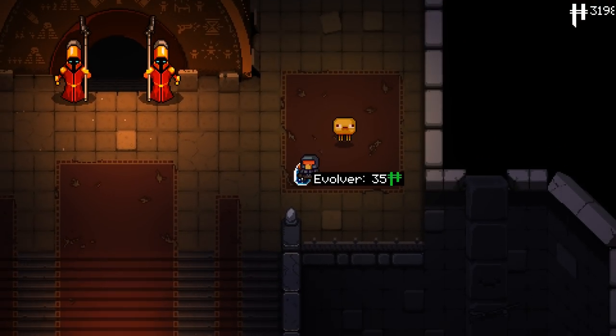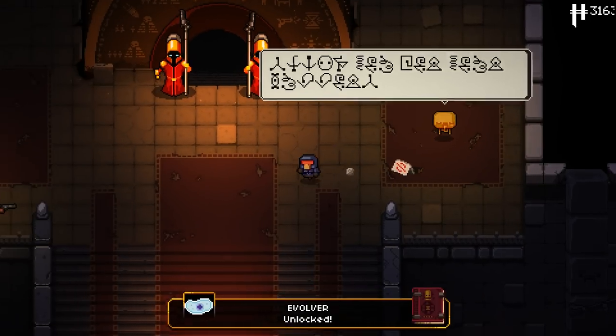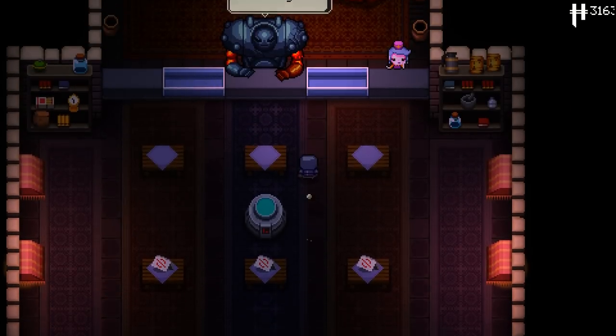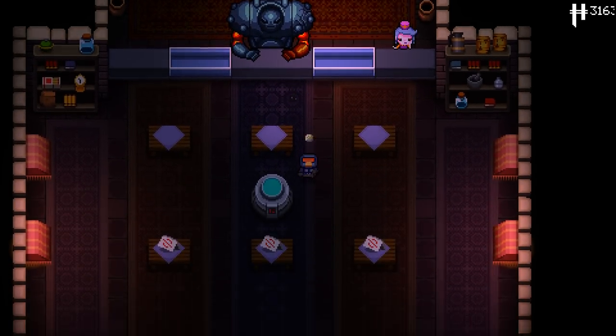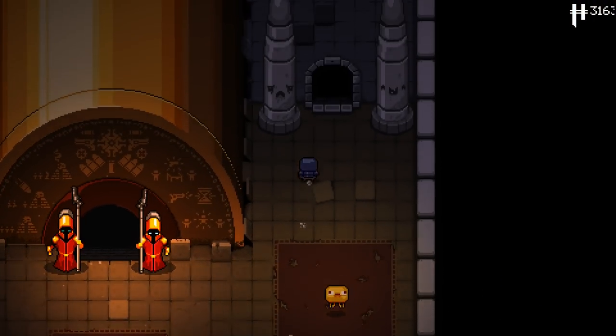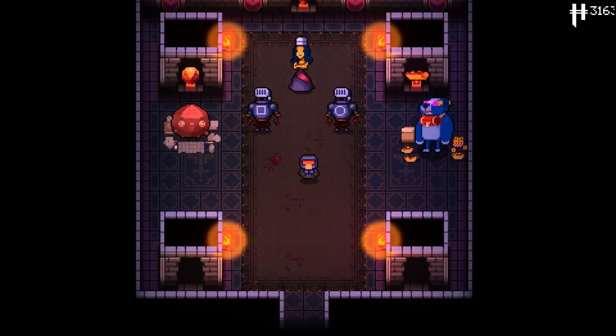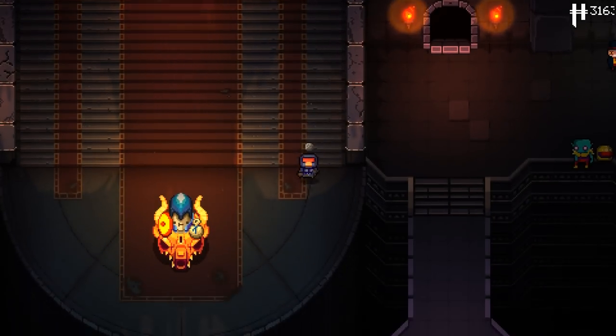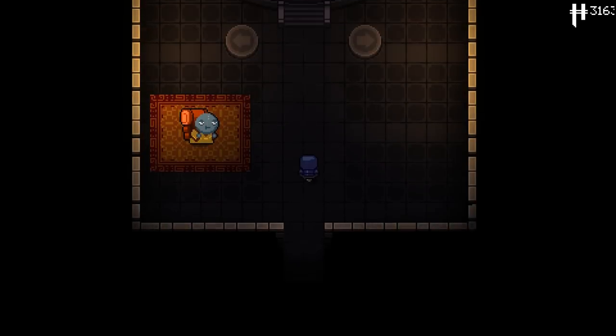It also ends off in a finale that is just the reference of references, which is really nice. They've actually even hired some people from the original Metal Gear to voice and play the final boss of the secret floor, which is really cool. They really went the extra mile to make this special.